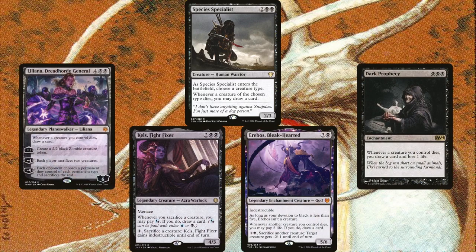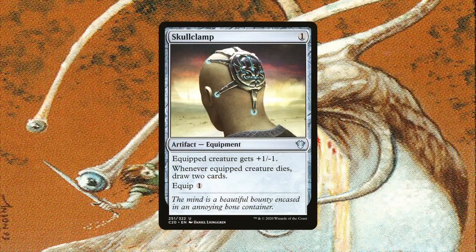Kels is the only one who doesn't trigger for free, since we need to pay one blue-black hybrid mana, but at least she also has a built-in sacrifice ability, which is great for when we don't have Toxral — same with Erebos. Species Specialist needs us to name Slug when it enters the battlefield, which is still a very niche creature type, but soon enough we'll see how we can take advantage of even that. Liliana is also an amazing planeswalker in her own right, with all of her loyalty abilities being relevant to the deck. Skullclamp is especially an amazing card in the deck since the slug tokens are 1/1s — for just one generic mana we can equip this to a slug token and draw two cards. It's pretty apparent how broken this equipment is in token decks.